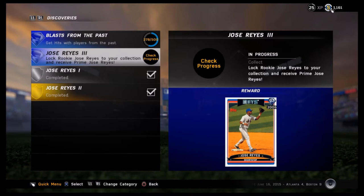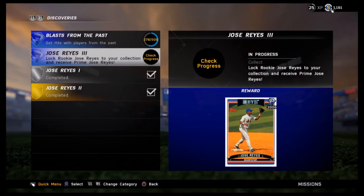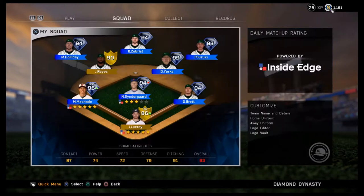All you got to do is lock rookie Jose Reyes to your collection and receive Jose Reyes Prime Edition - one of one. We already have him and it's ready to redeem. Our newest shortstop, our newest addition to the team - 97 overall Prime Jose Reyes. Definitely gonna show you guys the stats right here and plug him into the starting lineup.